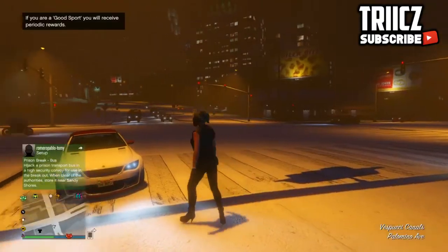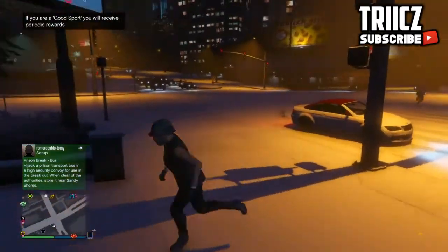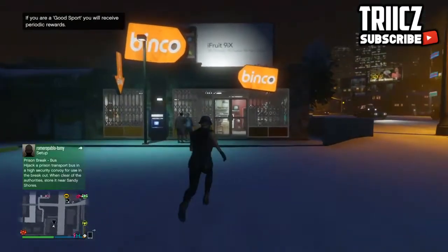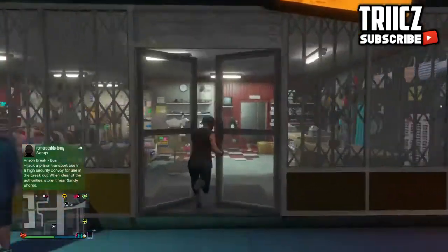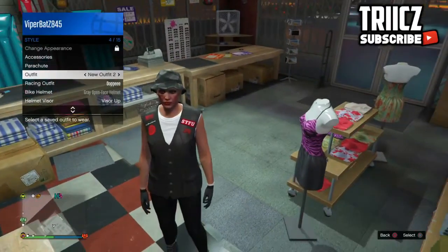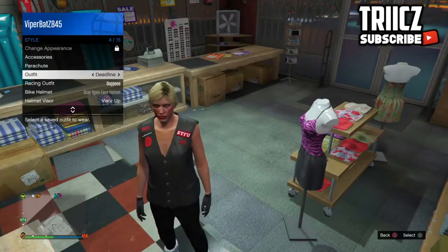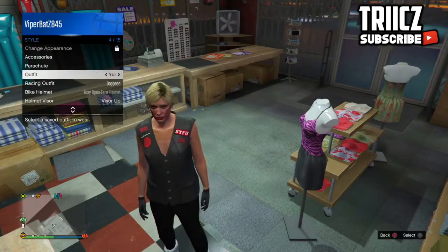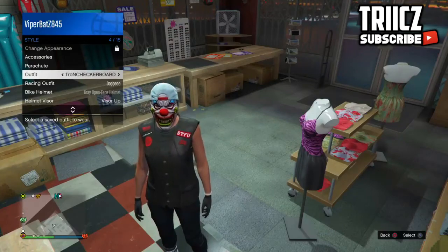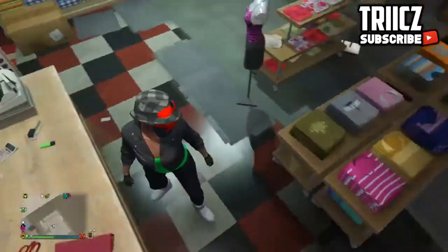When you do go ahead and spawn in, you just want to go to a clothing store or your apartment. I do advise you to go to any clothing store. If you go to your apartment you will have the outfits there too. I'm going to be showing you how to make these outfits — it's quite simple, anyone can do this glitch. You just need to have the money to do this glitch; if you don't have enough money, you won't be able to do it.